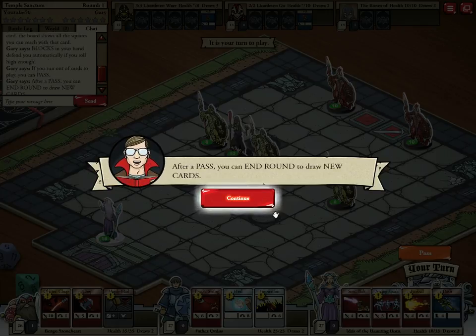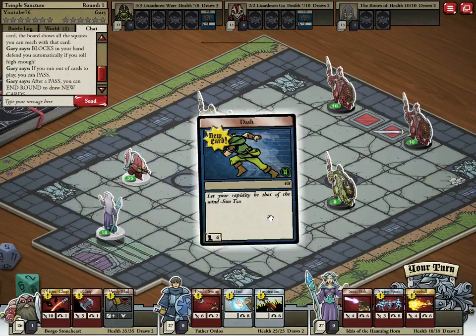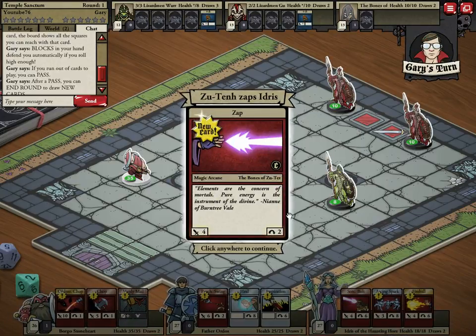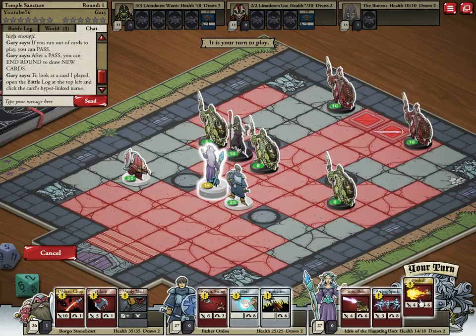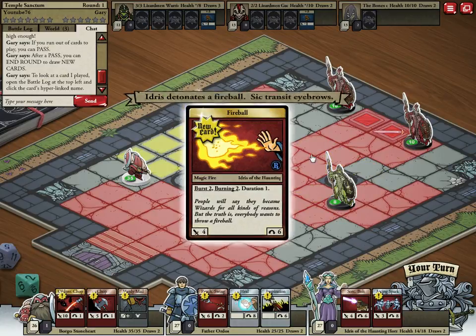If you run out of cards to play, you can pass. After a pass you can end the round to draw new cards. We're going to dash with her to here and they're going to attack — hit her pretty hard. We can do a fireball at here.